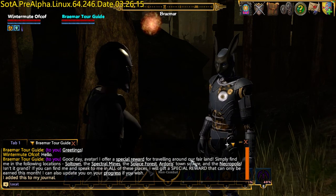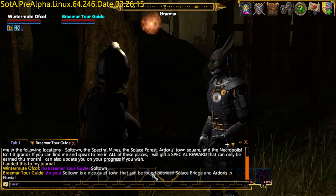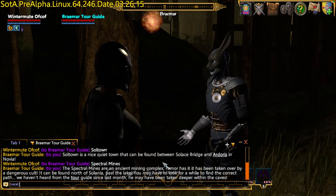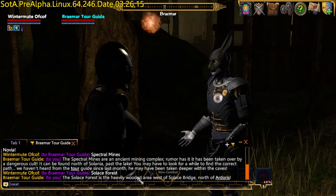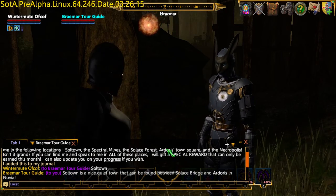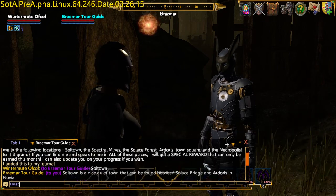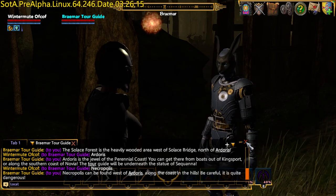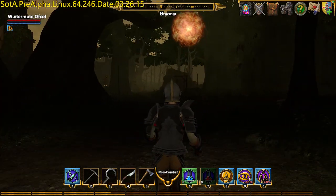The Mad Hermit has already uploaded a very concise video showing where all the tour guides are. Spectral Mines was one of the last grand tour. Salus Bridge, Ardress, which we saw in the first video, and the Necropolis. So we have to head off back to Ardress, because everything is around the Perennial Coast again.